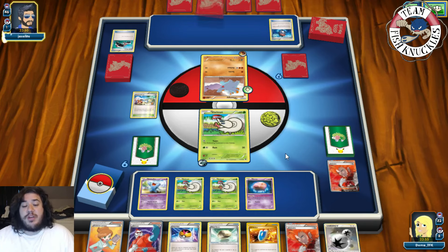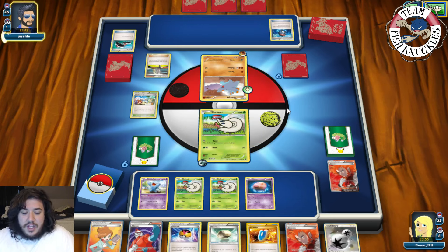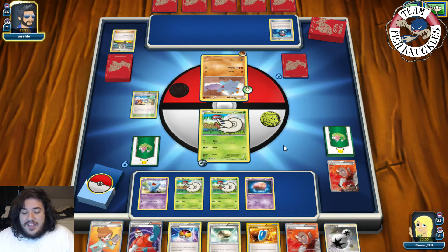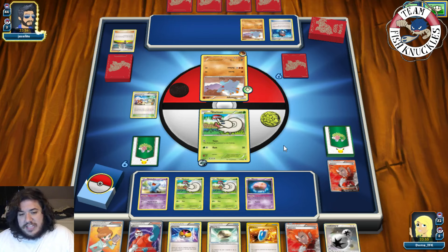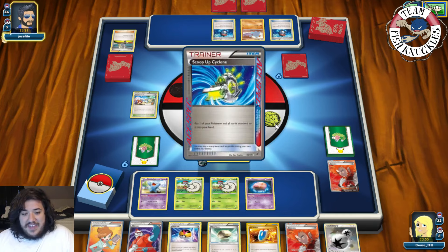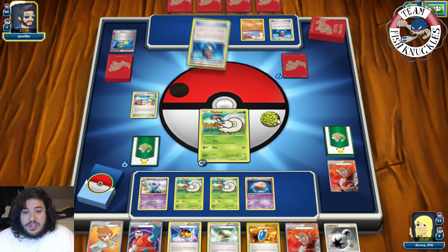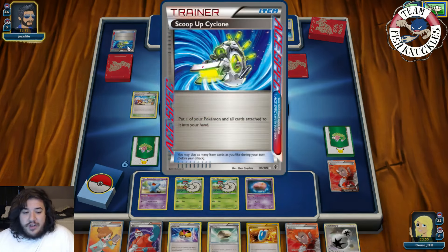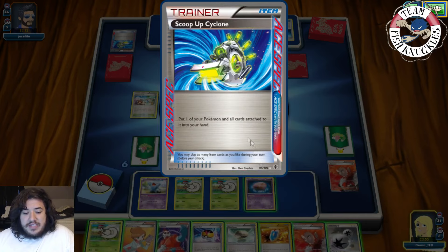Karina searches for a Fighting Pokemon and an item card. They could opt for Focus Sash, but that won't save them — it would take 100 damage and the poison would knock out that Furfrou anyway. A second Furfrou and another Robo Substitute come down. We need to set up our Shelmet. Then a Scoop Up Cyclone picks up the Robo Substitute — that's pretty cool. Scoop Up Cyclone is kind of like Super Scoop Up but it's an Ace Spec.